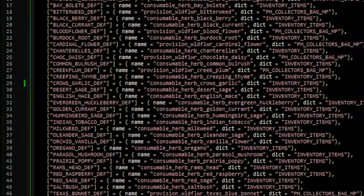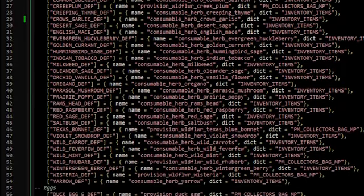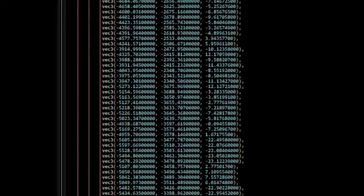Each part of the script has its own config. Inside the plant config, you can choose what plants spawn where and even add your own custom points.